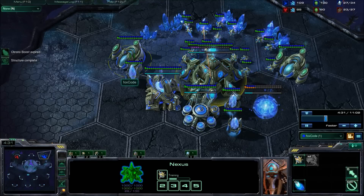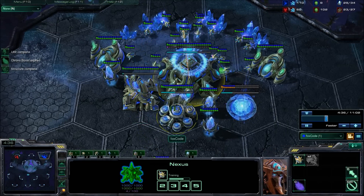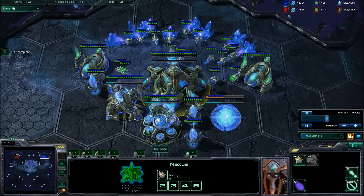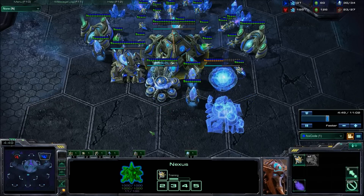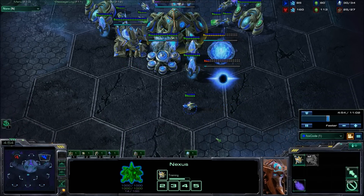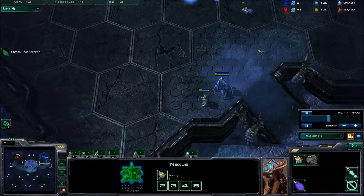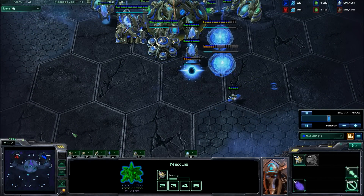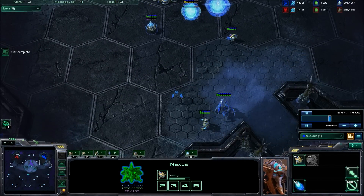Put the guys in gas as soon as the assimilator is complete. From this point on, all the chrono boosts get used on the cybernetics core - we want to get our warp gate done as soon as possible. This is especially critical in Protoss vs Protoss, where you may need to warp in sentries to delay an enemy 4-gate. We're almost done with this build now. I just need to throw down a robotics bay on 31 supply at roughly 5 minutes 20 - that's a good time. If it's any later than 5:30, you know you've done the build slightly wrong.